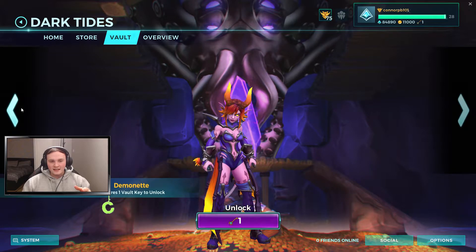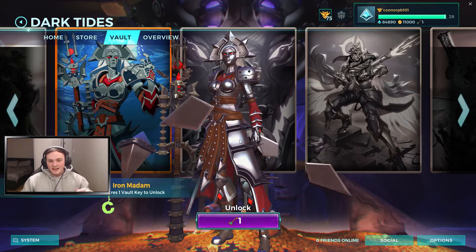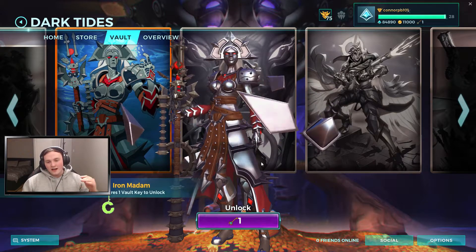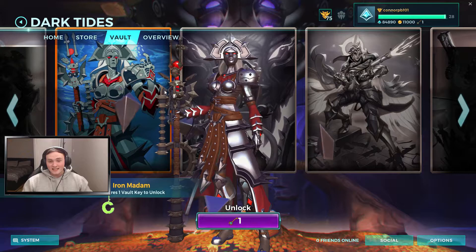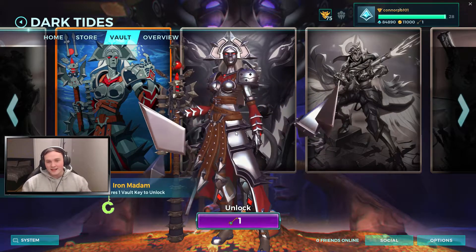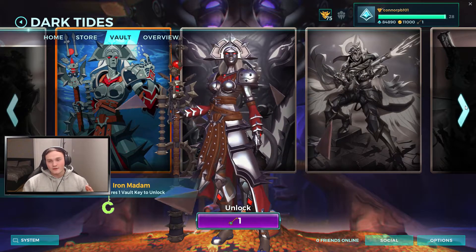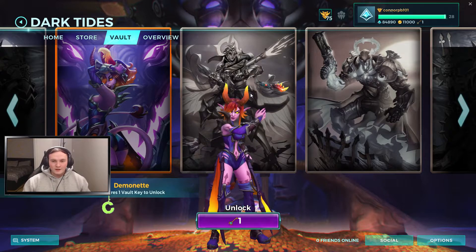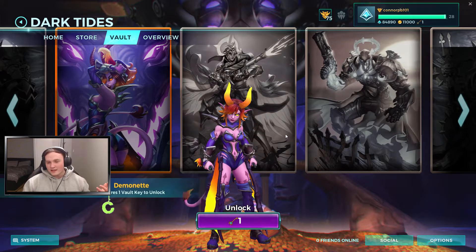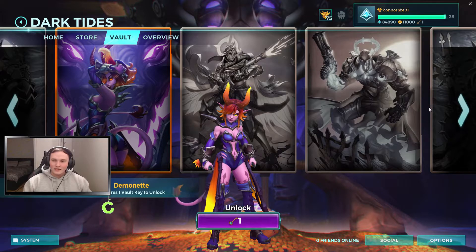Heading over to the vault, you can actually trade in the little keys you get from the Dark Tides events for different skins. They have this Iron Maiden skin of Inara, and it looks amazing — absolutely badass. She's got these floating metal shards around her — she looks like a silver surfer meets Iron Man type of character, gonna absolutely kick ass. That weapon also looks absolutely amazing. We've also got the Maeve skin — I just think the purple cheapens the whole outfit. It looks okay, she's got the horn and the orange going on, but I just don't like the purple, and Maeve's not really my favourite character anyway.